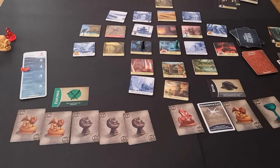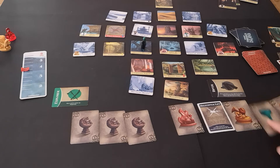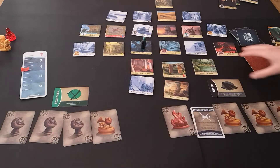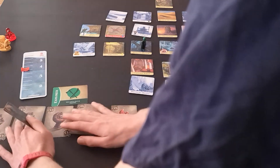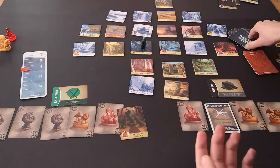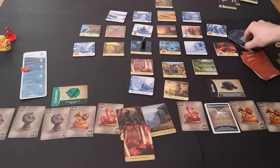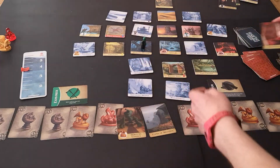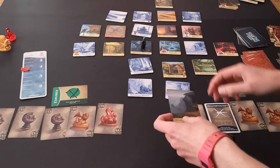So that was the Diver. Back over to the Explorer. They're going to move here and simply give the Diver both the air ones. Draw two new treasure cards — another air and a fire. We still need to flip over four flood cards: Howling Garden, which we knew was coming; Cliffs of Abandon; Crimson Forest; and Watchtower. Watchtower gets flooded, Crimson Forest gets flooded, Howling Garden gets destroyed, and Cliffs of Abandon gets destroyed.